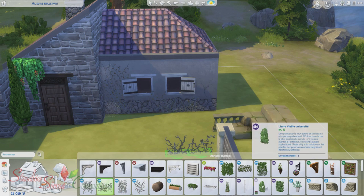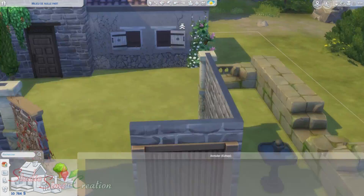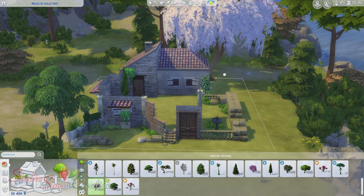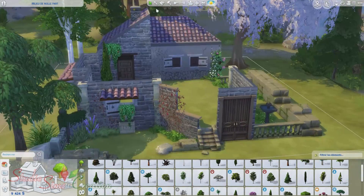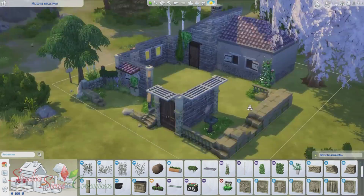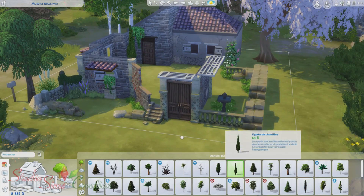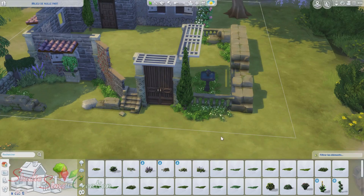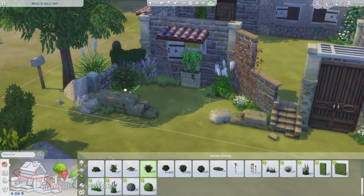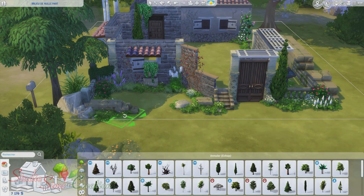Votre sim peut vraiment tout faire à l'intérieur de cette maison. Pour ceux qui suivent l'histoire de Julia, j'ai un sim à l'intérieur de cette maison que j'ai créé exprès, qui s'appelle Mickaël Dehors. J'avoue, j'ai vraiment recherché le nom de famille. Mickaël vit dans cette maison en ruine. C'est un sim qui est ermite, super débrouillard et très manuel. J'avais envie de créer ce sim pour cette maison et pour mon let's play.